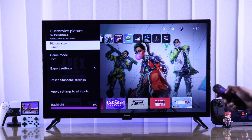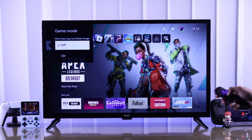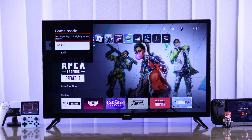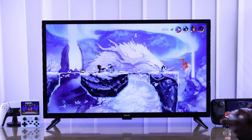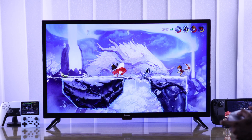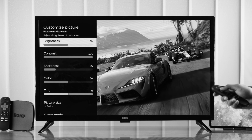If you scroll down, you'll see Game Mode right below Picture Size. From here, just toggle it on and you'll get very low input lag. Note that you'll need to slightly sacrifice your image quality. If you want to improve picture quality for a visually rich gaming experience, you can watch our recommended best picture settings guide for your Roku TV.